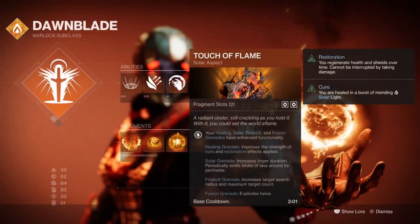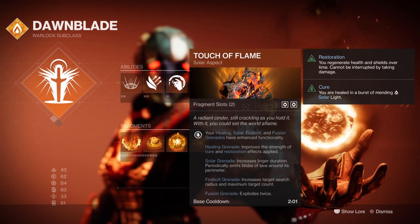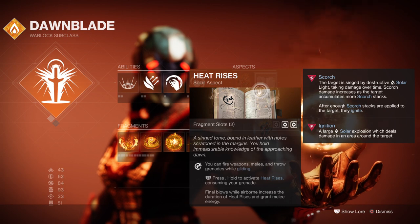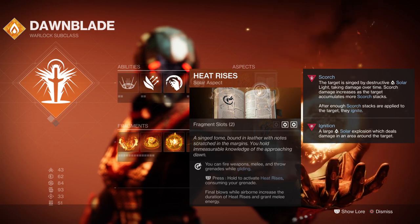Aspects-wise, we have Touch of Flame which allows Firesprite grenades to detonate twice. You'll then want Heat Rises, where you can hover in the air for longer and glide, and it will grant melee energy while in the air.